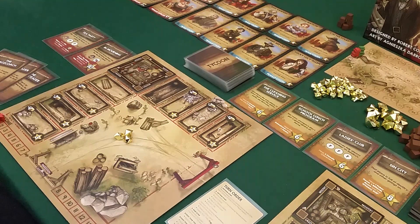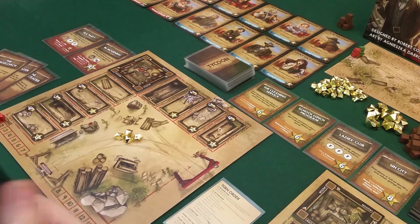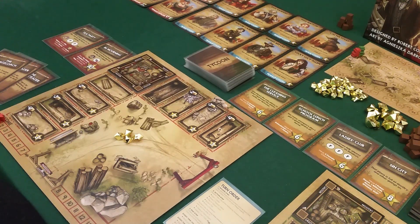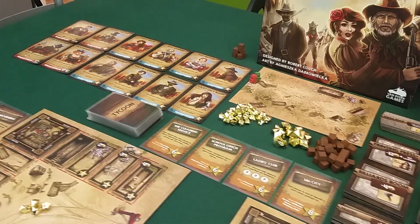I'm the first player. The first thing that happens is income — I get one gold. For my action I can earn two gold, draw two tycoon cards, play a tycoon card, build a tile, or bribe a character. If one of these characters is in Draco's saloon, I could bribe them to come over to mine — or the opposite. There are four outlaws; you don't want them in your saloon because they hinder you in different ways, like making it more expensive to build.